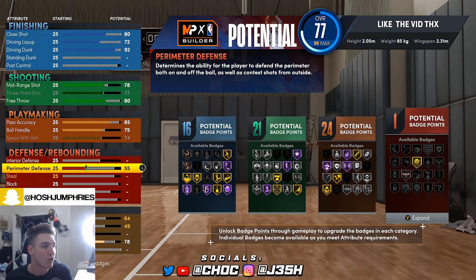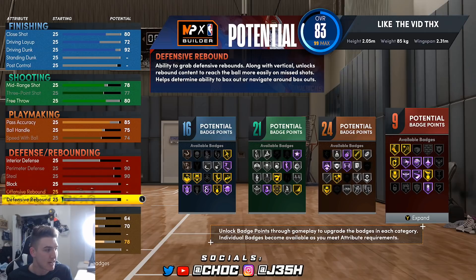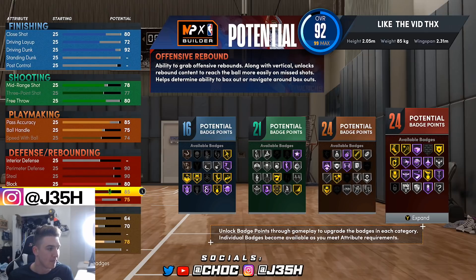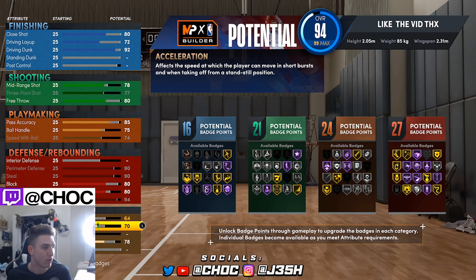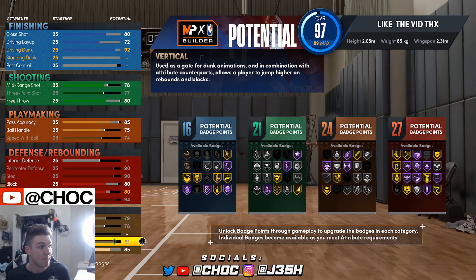Here's where it starts getting freaky. 90 perimeter defense — 90 steal. That is insane. 90 perimeter defense, 90 steal. We're going to go ahead and go with an 80 block. Get that offensive rebound to about an 80 and then max your defensive rebound out. Speed up, acceleration up, and then get your stamina up. You don't have to go all the way to 99. What I like doing is going to 85 and getting my vertical maxed.